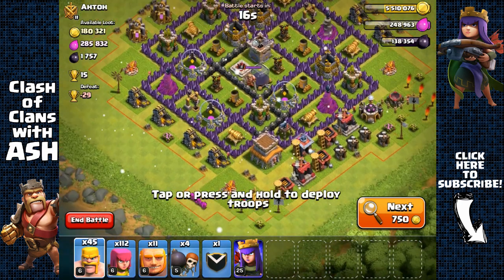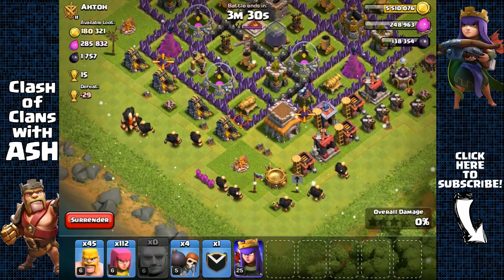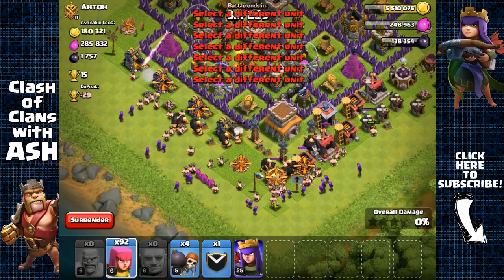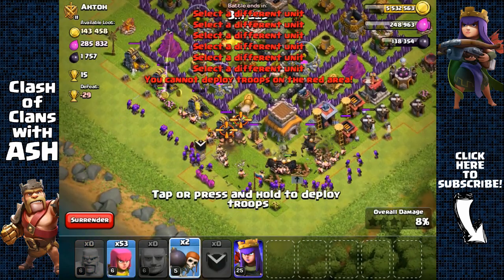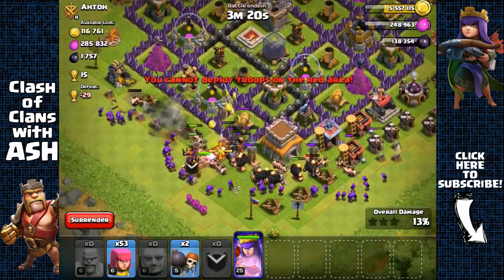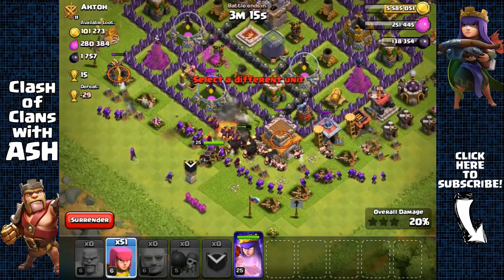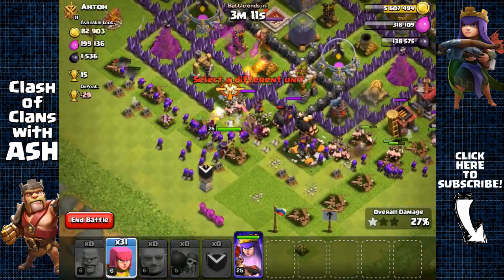This is going to be our last raid as we make 100,000 dark elixir, and it's going to be a very easy one — a town hall 8 base. I don't have spells so I don't need them, and it should be a piece of cake. I'm just going to use wall breakers to get that town hall very easily. Already made 138,000 dark elixir, and I'm spreading out my archers here.